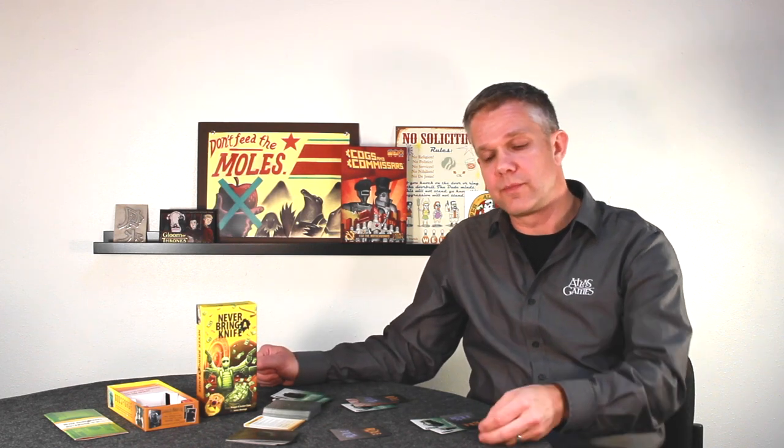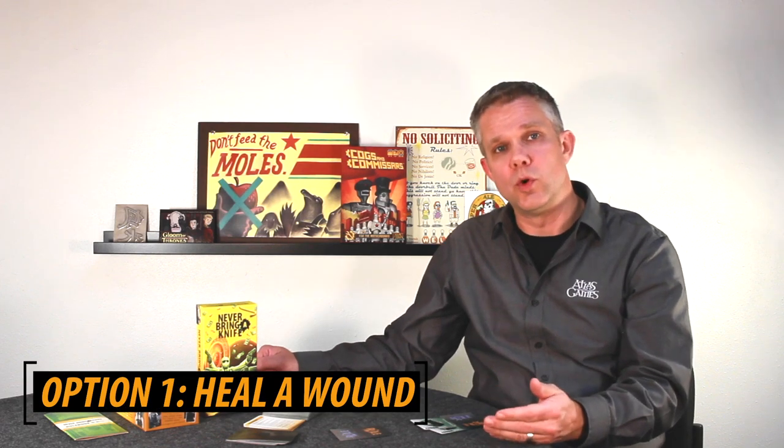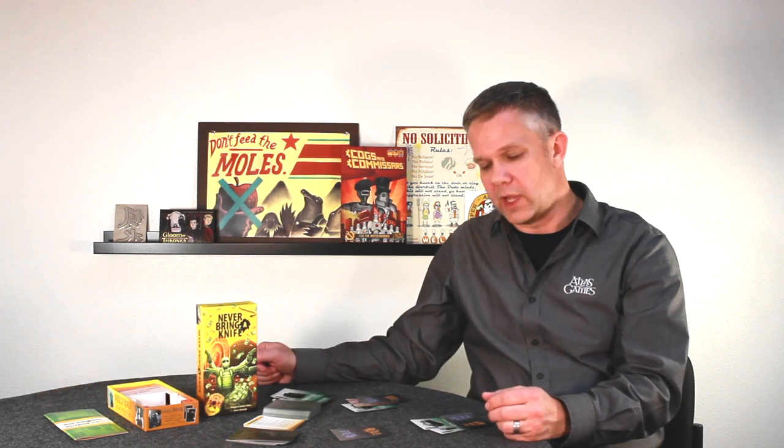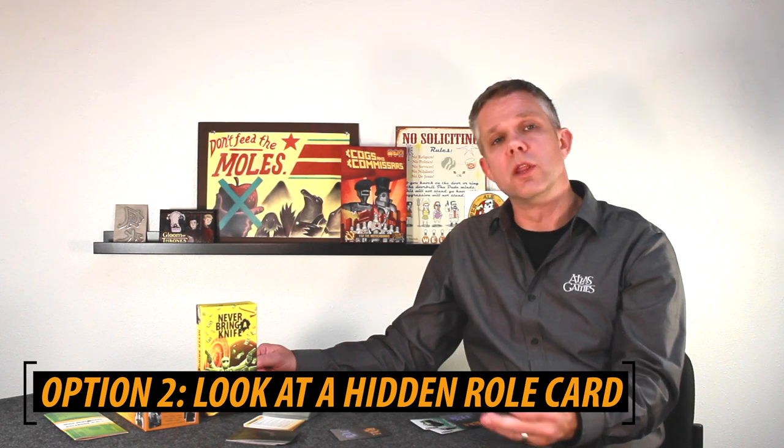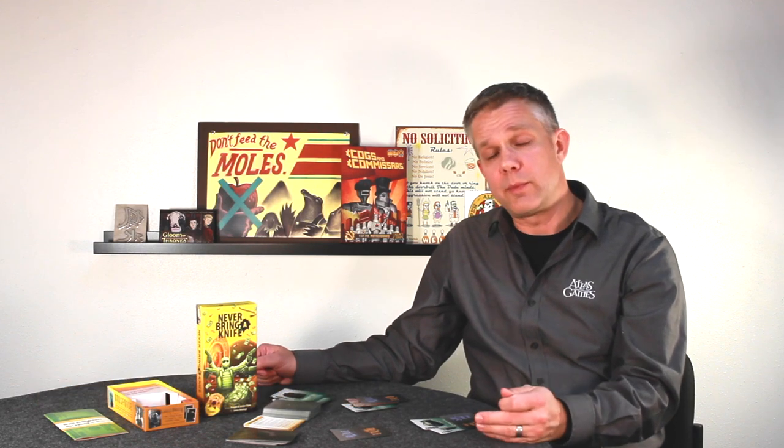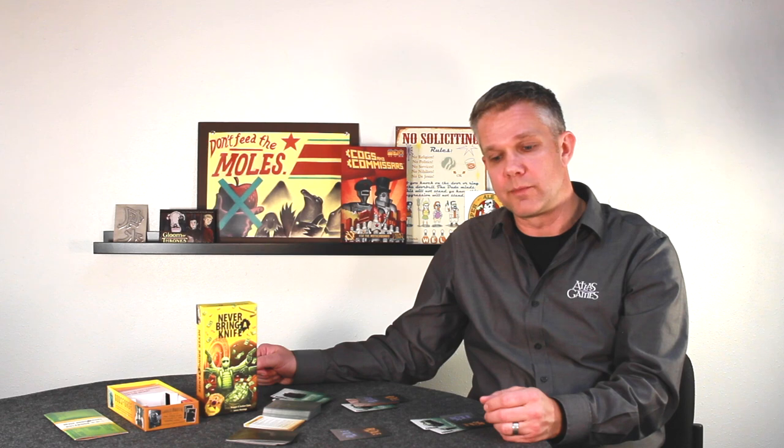After the reveal, the money talks phase begins. Starting with the player to the left of the dealer, players can spend their money in two ways. First, spend three money to heal a wound — your own or someone else's. Players can't combine money across players, but one player with three money can spend it to heal. Second, spend three money — or two money in a seven or eight player game — to look at someone's roll card. This can be a very important way to gather information about what's going on at the table.